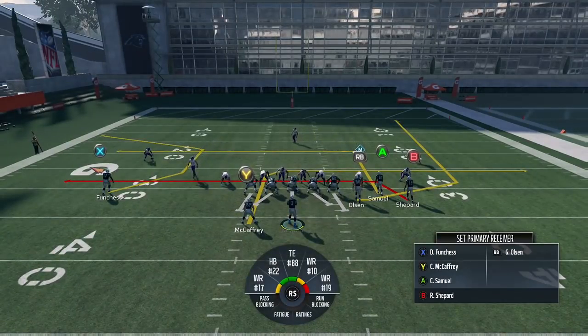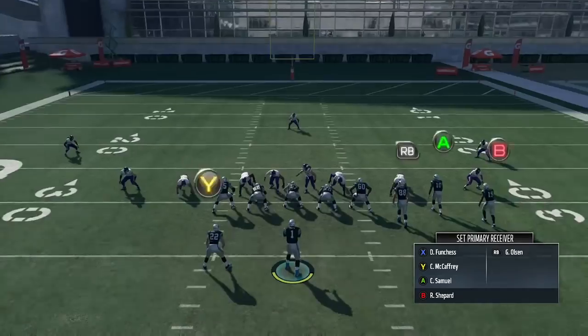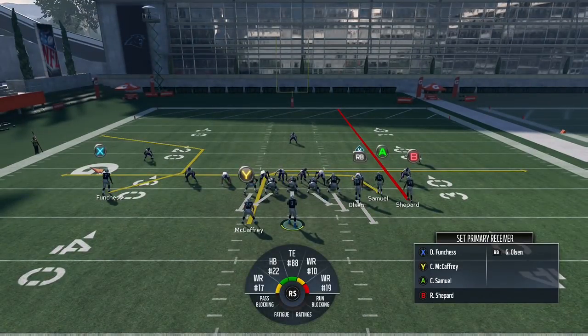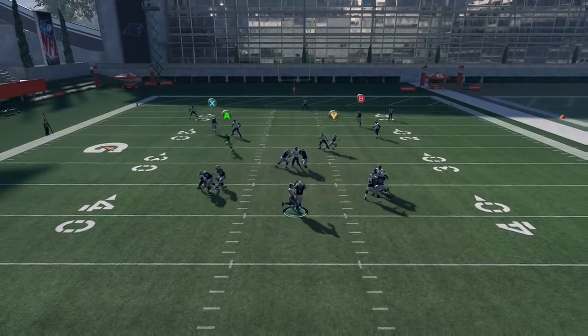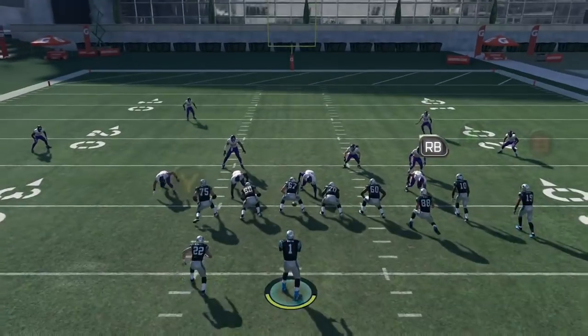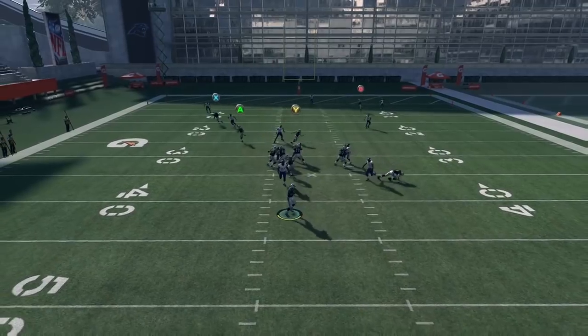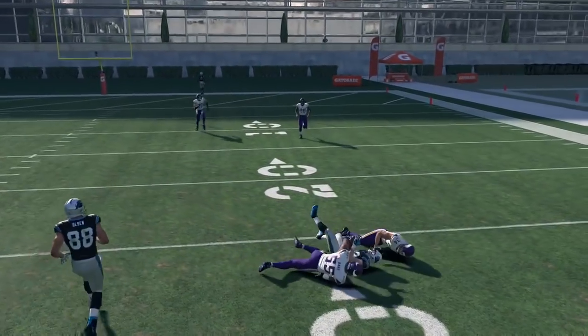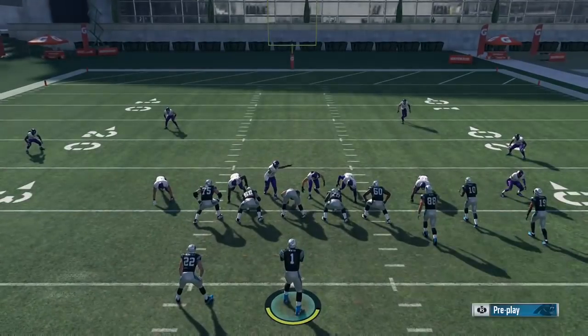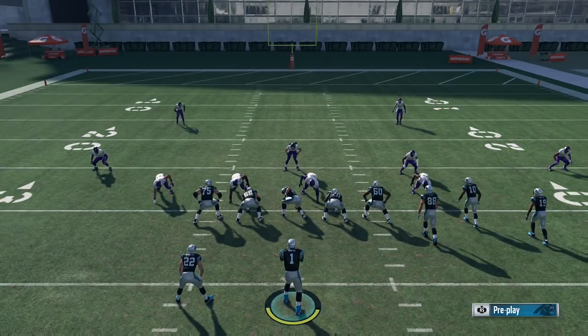Another way you can run this play is if you want a little more pass protection — you can block Greg Olson. You don't get the same effect on the right side of the field; that Olson wheel route really does a great job pulling the outside zone defenders downfield to open up McCaffrey. But if you're struggling in pass protection, this is definitely something you can go to. It just doesn't work quite the same — with Olson blocked, McCaffrey only gets a five-yard gain as opposed to potentially more if Olson were pulling defenders downfield.